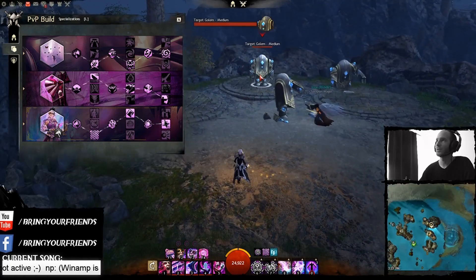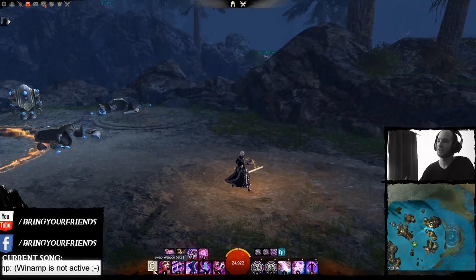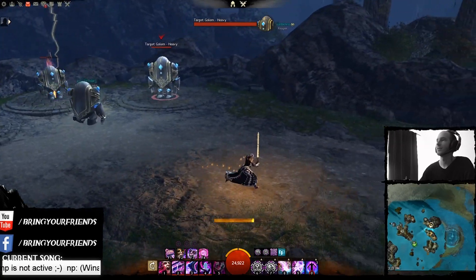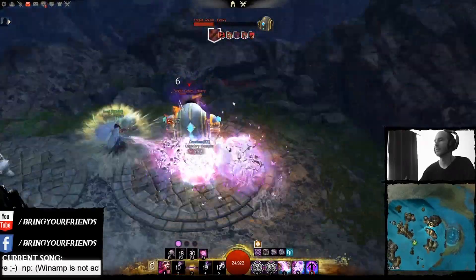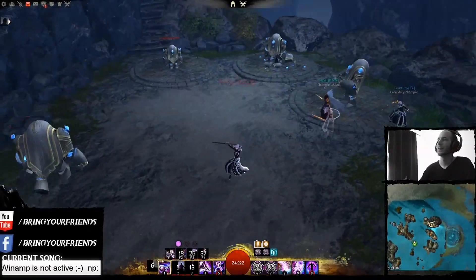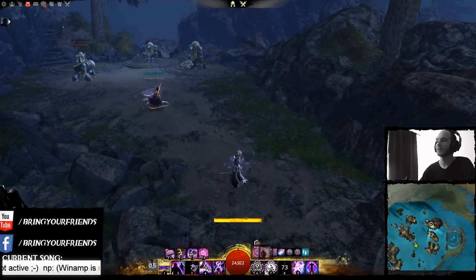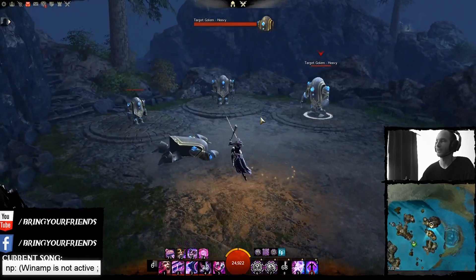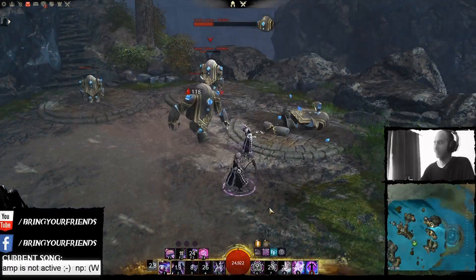The burst usually goes: start off with Phantasmal Mage, go into Prestige, dodge into the thrust, then shatter. You can daze into the ambush and do another daze or stun because the five seconds is up. Then Mimic, boom - you have illusions back up all over again, Riddle of Sand is back because you shattered - it's pretty nuts, a lot of damage for sure.